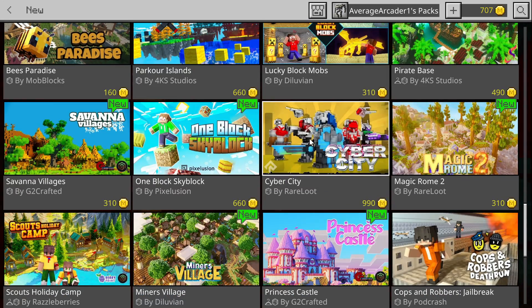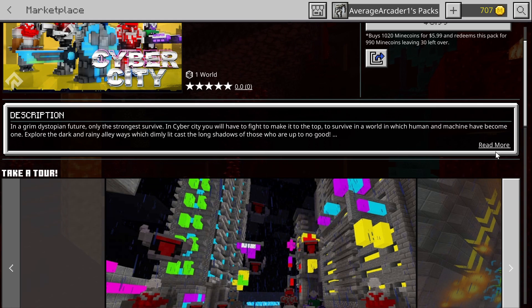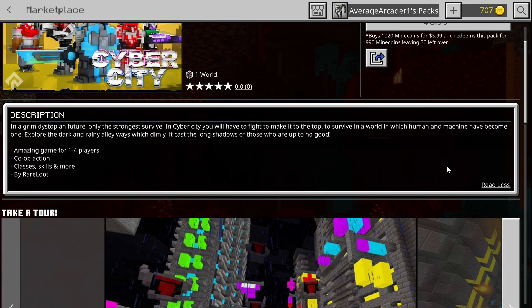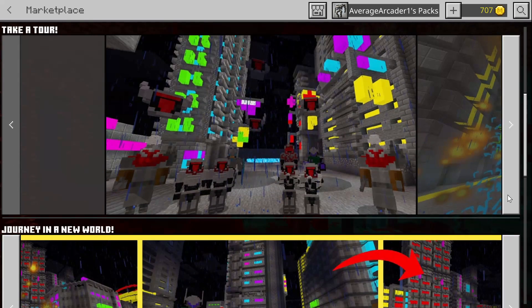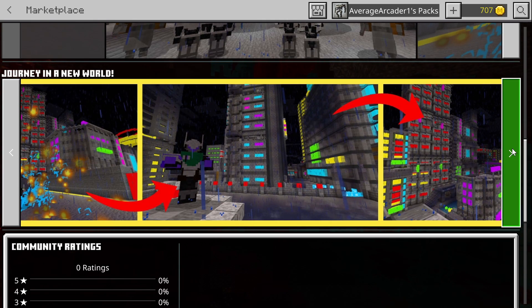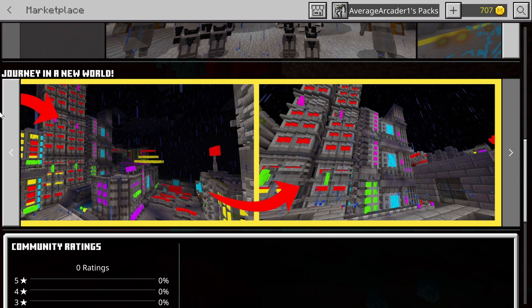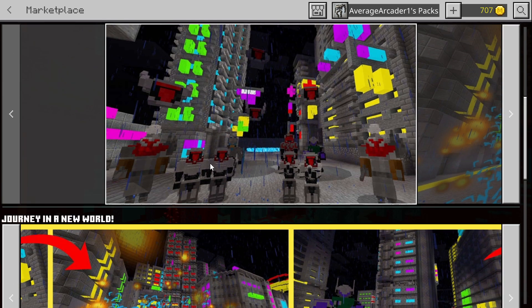Next we have Cyber City, which definitely gets my attention. It has co-op action for one to four players with classes, skills, and more. It's definitely based off of Cyberpunk - there's a couple of those mods that have come out recently. You basically have to fight your way to the top, so I'm not sure if this is a horde mode or an actual quest that takes you through this custom-made neon city. It looks interesting.